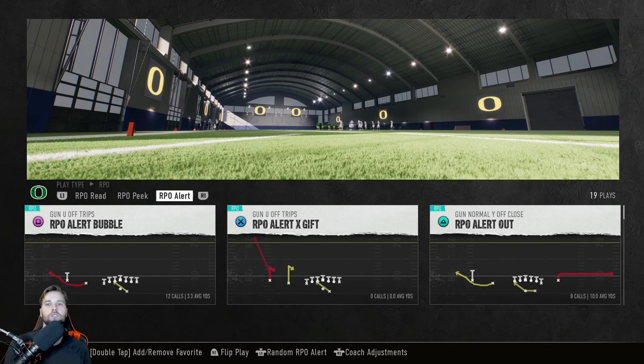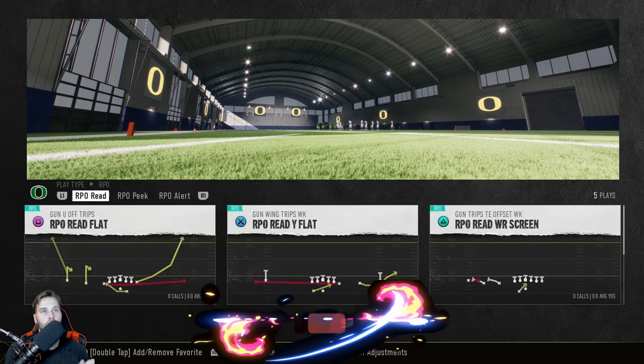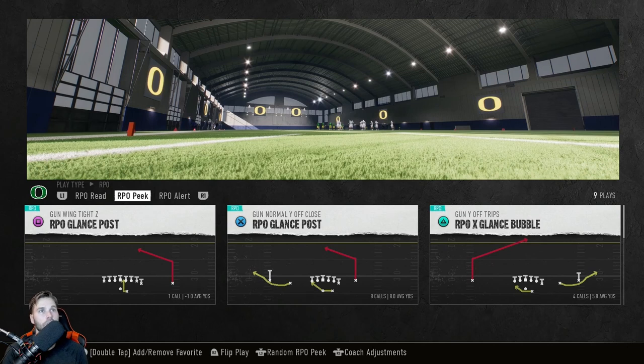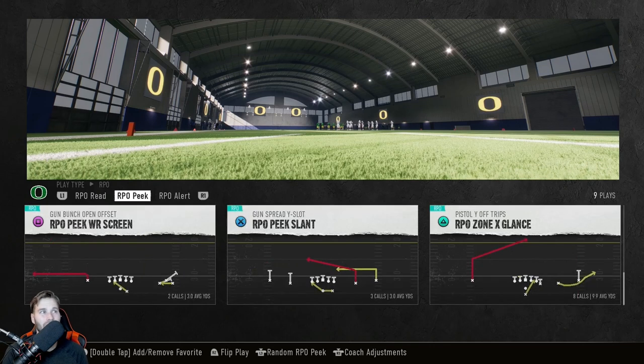This is where I usually select all of my run game and all of my RPO game. I always run an RPO because I want that option, and then the run game will work off of the RPOs. The first ones we really like to run are anything with the bubble — X and Triangle both have a bubble in it. Square RPO Bubble Y Pop is hands down one of the top RPO options you can have.